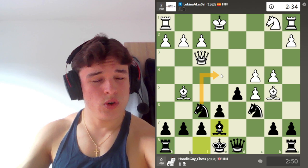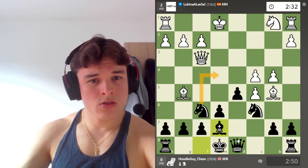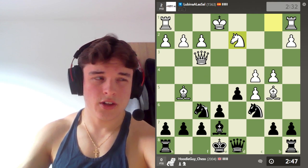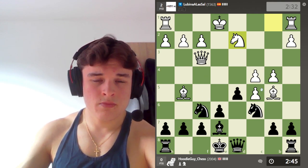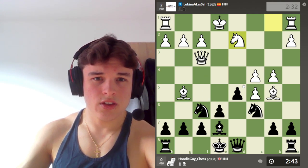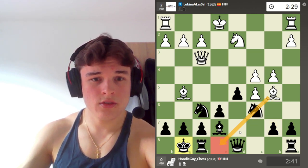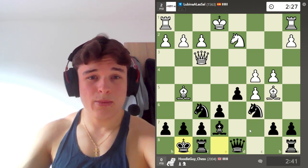We can probably go Knight to e4 because I think this exchange is good for us. That kind of stops Knight e4. The Knight isn't very impressive here. I don't know why he didn't go to c3. Let's castle, so our Knight's no longer pinned. Castling can't be a bad move, right?